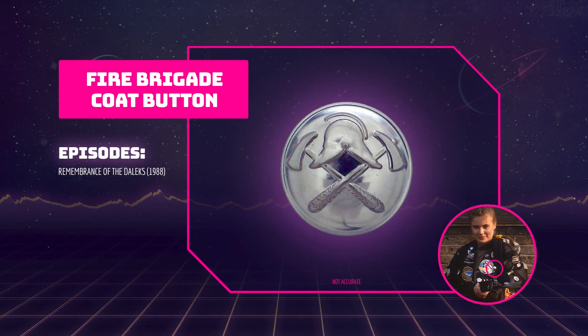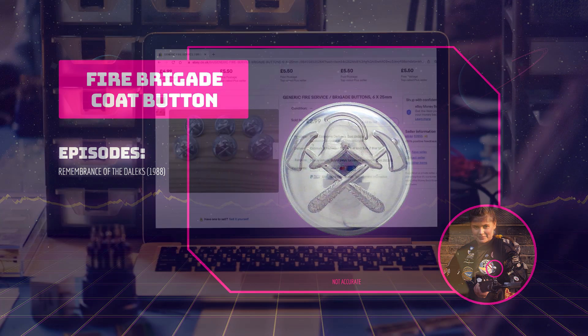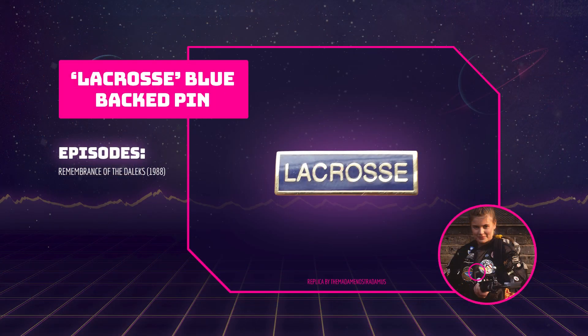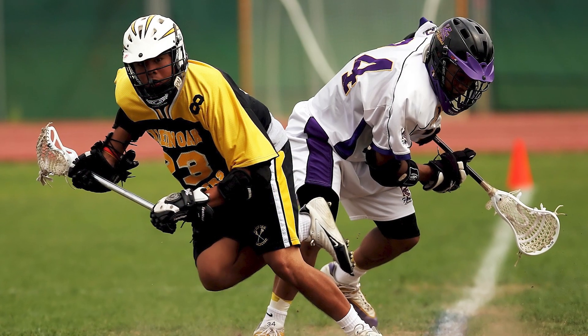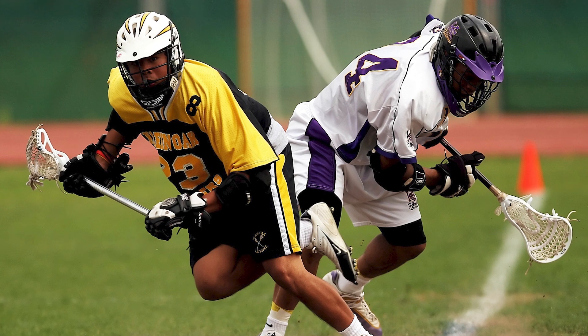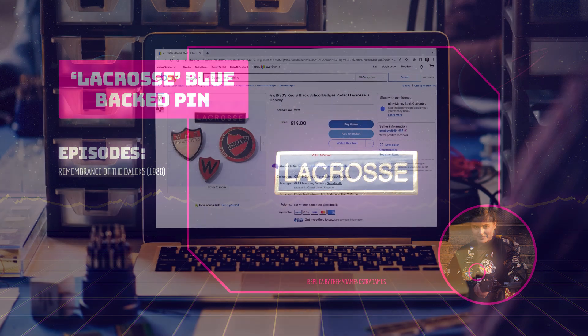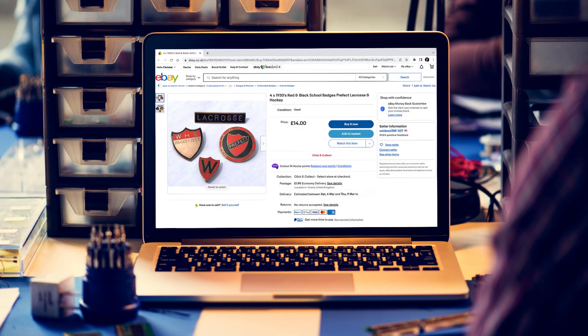Also featured in Remembrance of the Daleks is a silver button from a fire service uniform. The design shows a helmet with crossed axes. These buttons are pretty easy to find on eBay. The lacrosse pin also appears in Remembrance of the Daleks. Lacrosse is a team sport played with a lacrosse stick and a lacrosse ball. If you play or if you're on a team at school you may have a badge like this one. You can find these badges on eBay, some school uniform websites and Etsy.